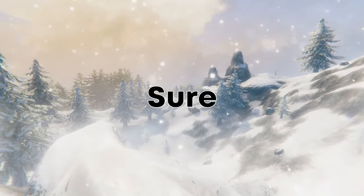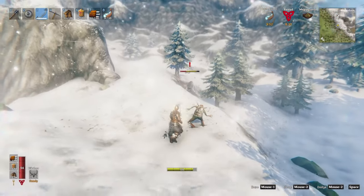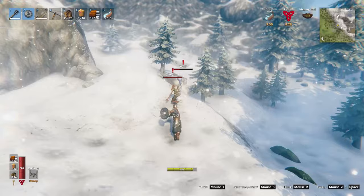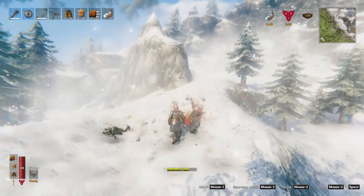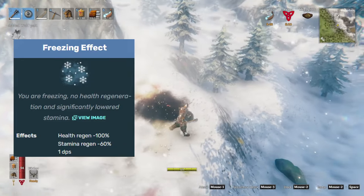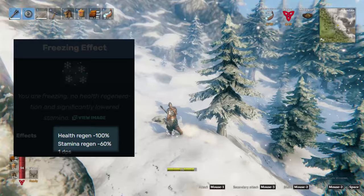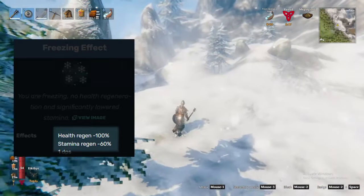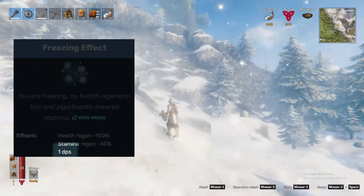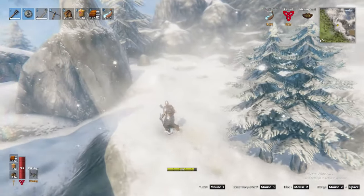First things first, let's make sure we're ready to enter the Mountains. The Mountains Biome is the first and only in Valheim to add temperature effects. Without the proper preparation, as you enter the Snowy Mountains, you will fall under the freezing effect. With this effect applied, you won't last long as you will receive 100% reduced health regeneration and a 60% reduction in stamina regeneration, in addition to taking 1 damage per second to your health. Fortunately, we have a way to prevent this status effect from being applied.